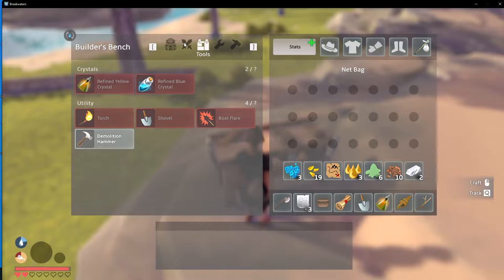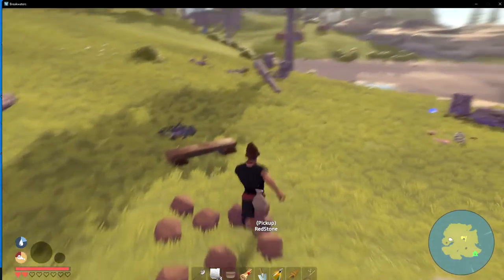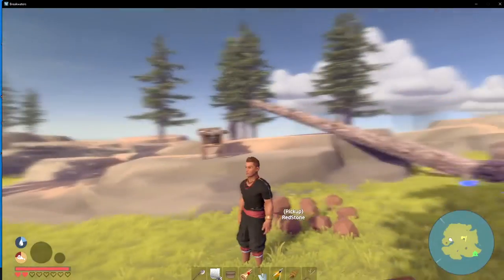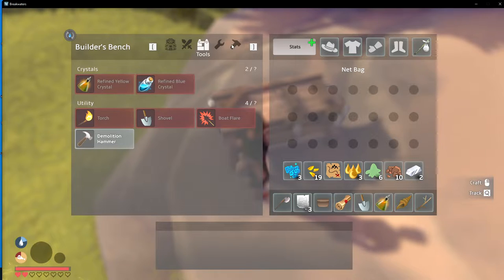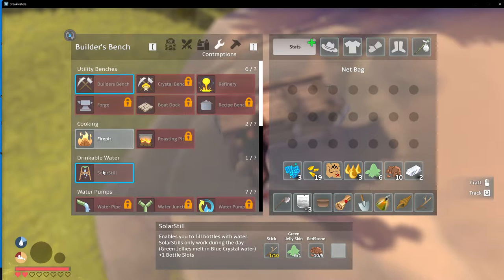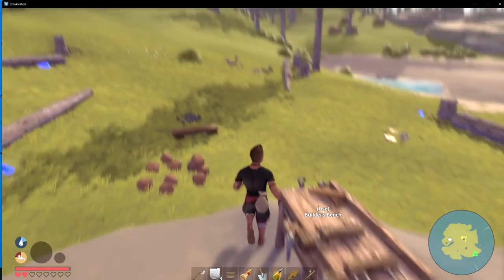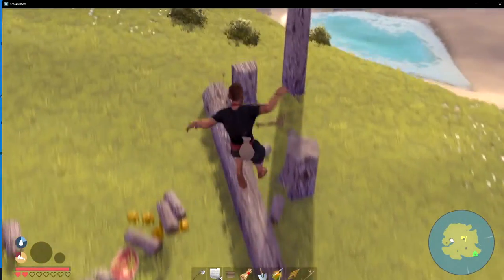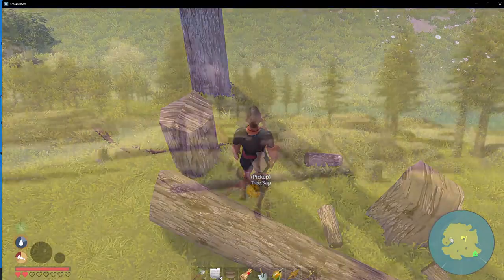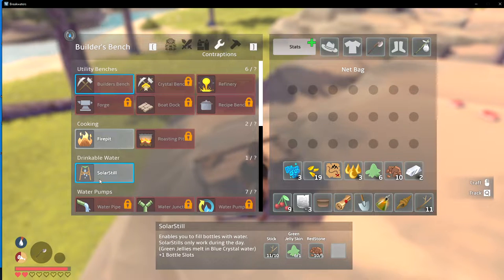We need the solar distillery - we need nine more sticks. We'll drop this tea tree sap. I thought we needed redstone for this - oh, we do need redstone. What did my backpack need? Oh, that needs a lot. Let's get our sticks, we have a bunch of sticks already. We have all our parts.